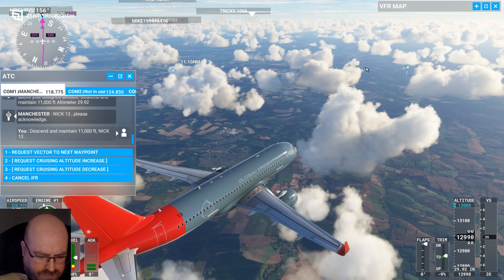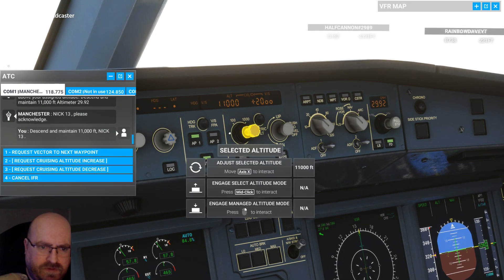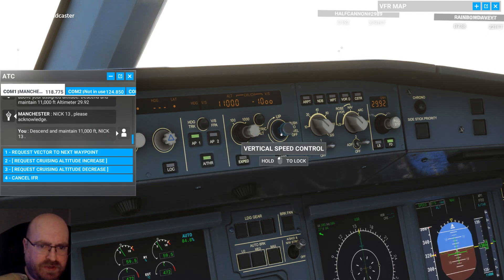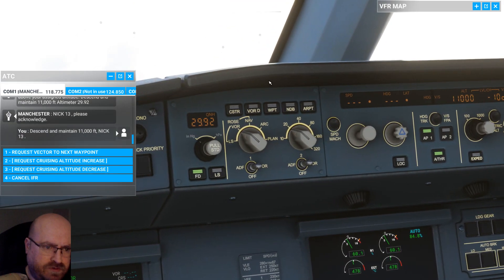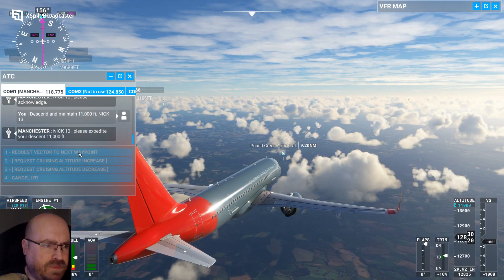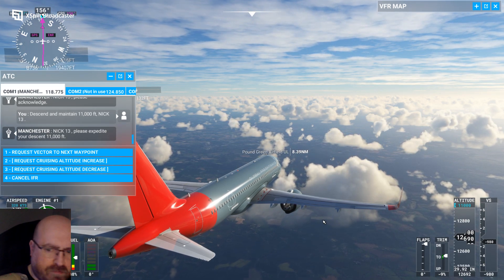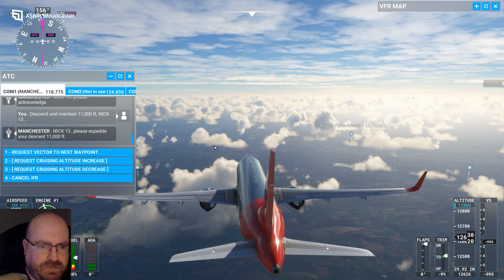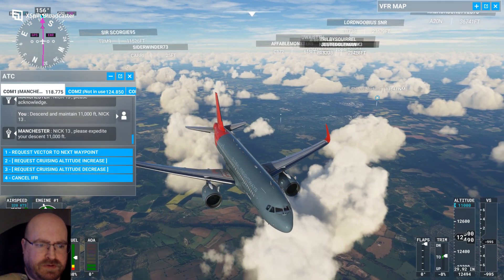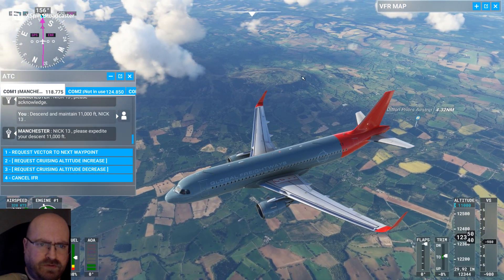Okay, we need to drop to 11,000 feet, so let's jump into the cockpit. Set 11,000 and we need to actually drop. Let's drop — we're coming down through 12,700. Looking back out — there's the airfield being marked there and we're continuing to head south. There are some small hills — quite a hilly area there, quite interesting. I don't know what that hill is, but it's some interesting stuff.